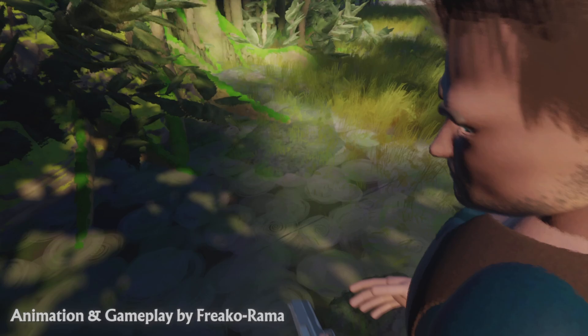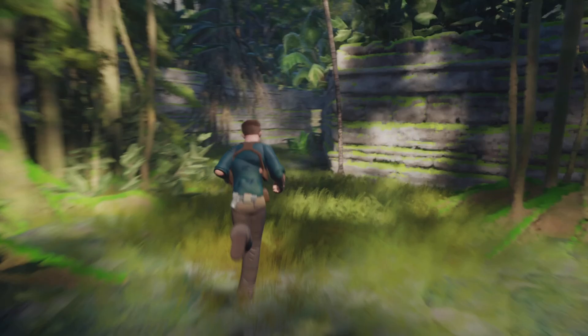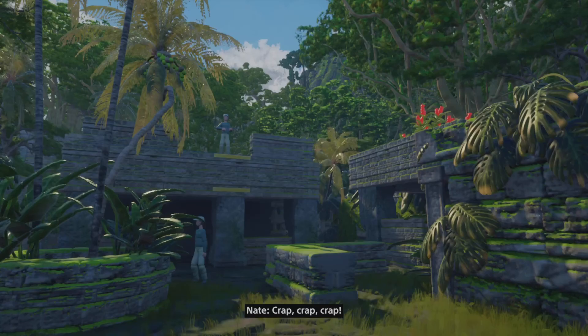So it starts off with Nathan Drake being lost, not knowing where he is, and he has no ammo, so we have to just push forward and figure out what is going on here. And soon, once we go through this path here, you'll discover that it is a lot like someplace we've already been before.